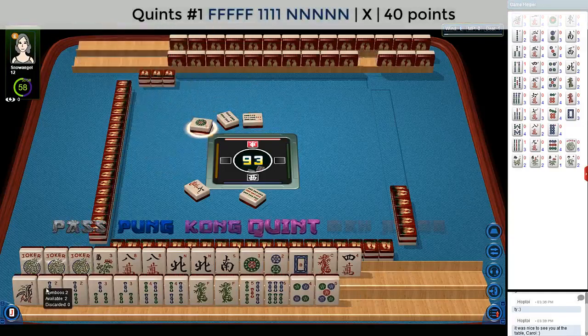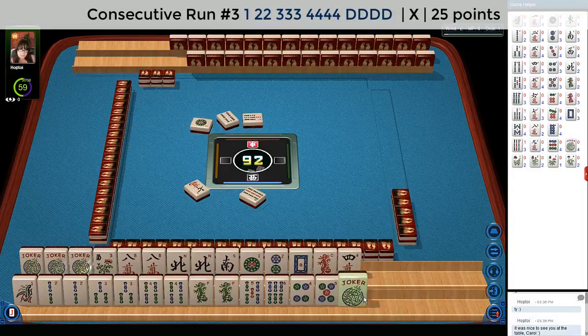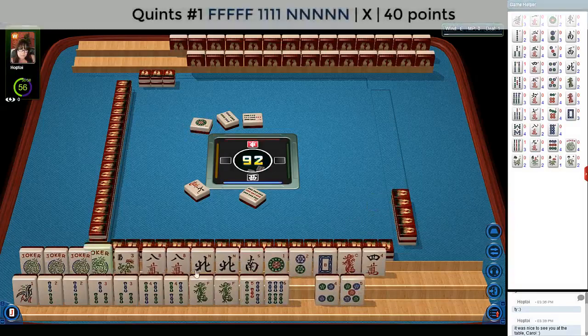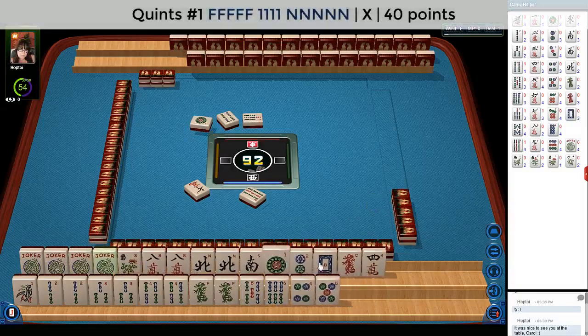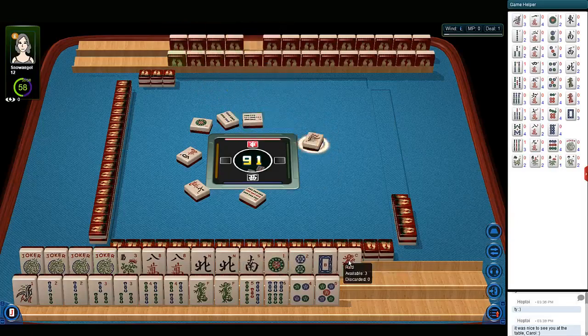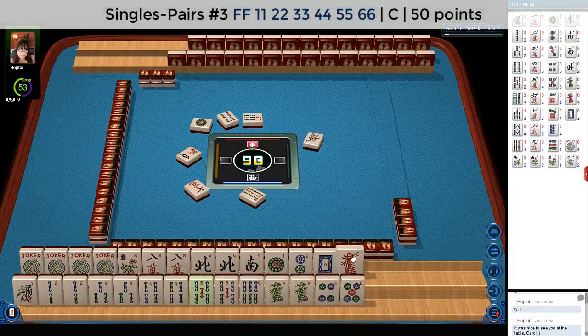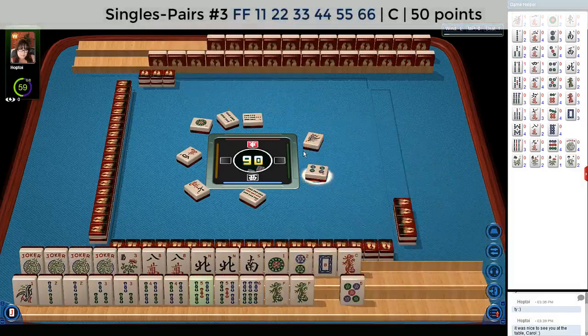The one dot, third hand down under consecutive run — single pair, pung, kong, kong. There's another joker to help us with this quint, maybe. Let's discard four crack. I think maybe the south can go, or the red dragon. Let's discard the red dragon next. There's a potential keeper for that pair hand idea. Let's let these dots go — four dots.